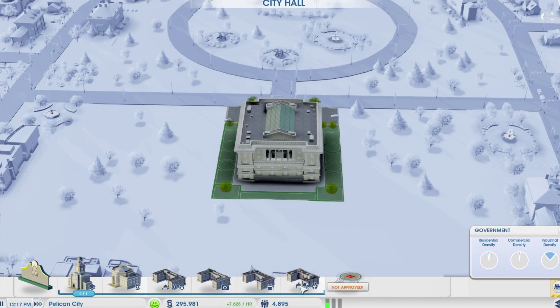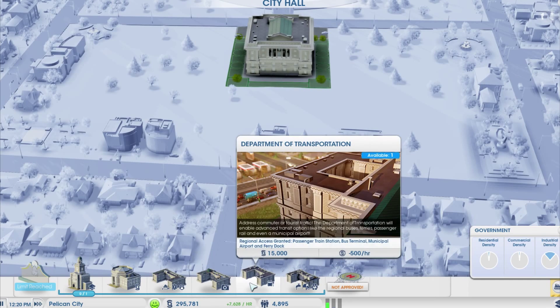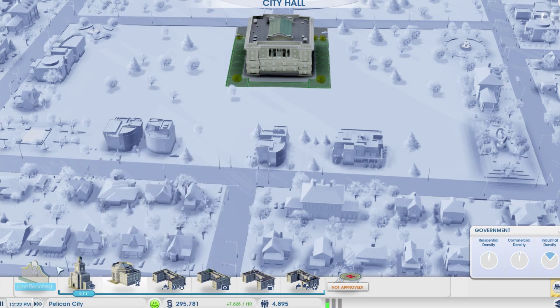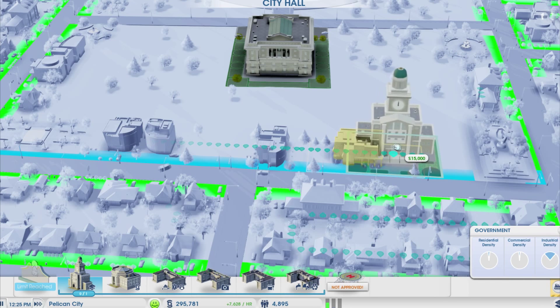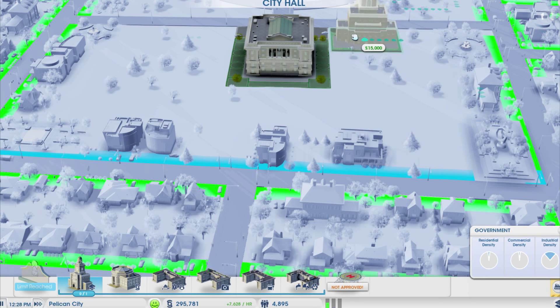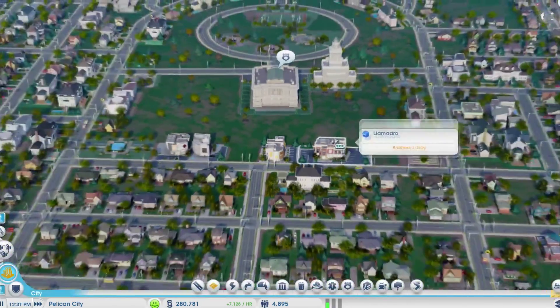These are all kinds of different departments. Let's just put the sign out real fast. I think we can do Finance or Educate — I kind of want to do the education one. Alright, so let's place it right here. There we go.